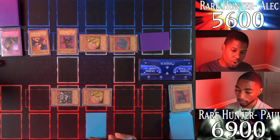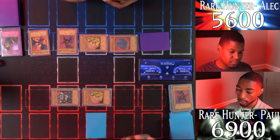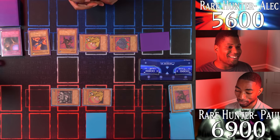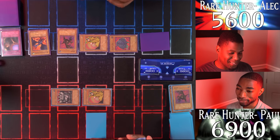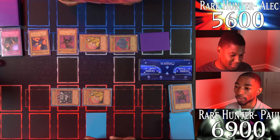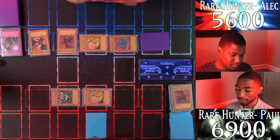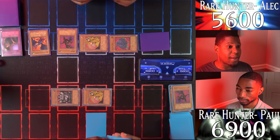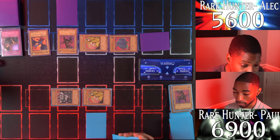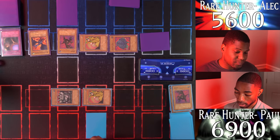I draw. What will you do against 2k defenders? Draw your Tri-Horned Dragon perhaps? I hope so. Don't tell me you gave up on your Tri-Horned Dragon after it led you to victory — I'll never give up on my cards. I'll set a card face down and end my turn.